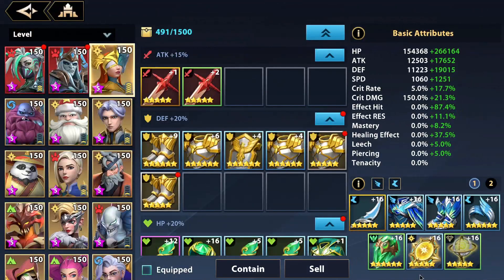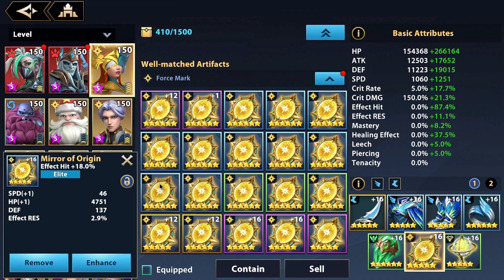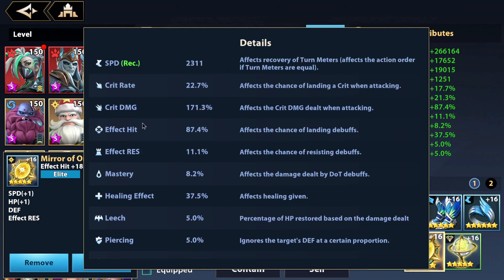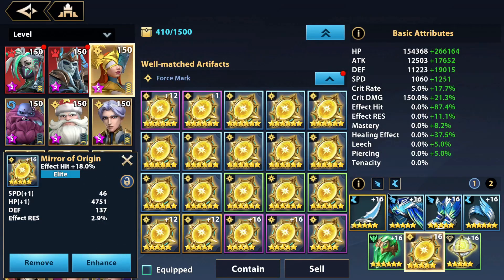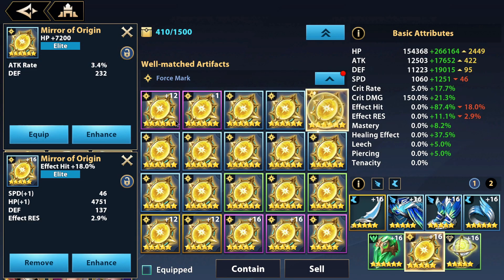So how do we build her? Since this is my free-to-play account my gear isn't that great. You want speed, HP rate, and defense rate — that's all you need. You generally build her fast and tanky. For the stat priority, I personally wouldn't recommend effect hit — she doesn't need it, just HP and speed.